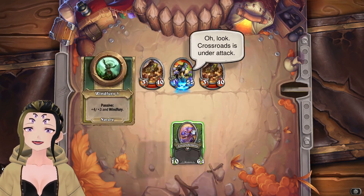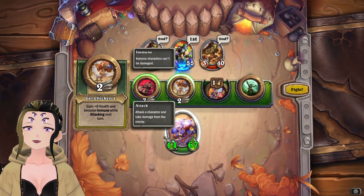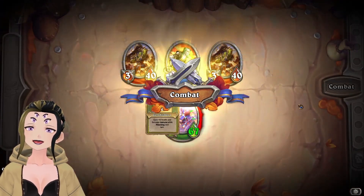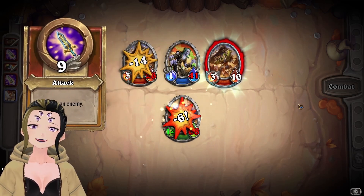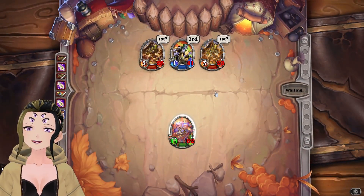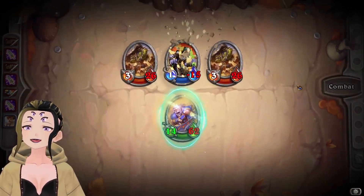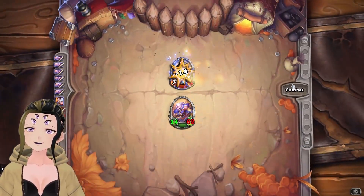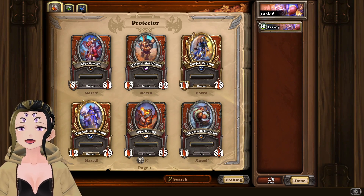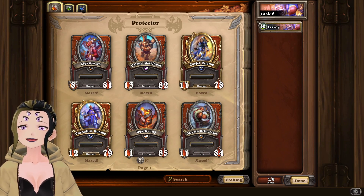At the boss fight, we put down Leroy Jenkins, use Get Chicken to pass the turn, then use Leroy Jenkins to finish off in one turn. It's a really simple task — it looks a lot harder than it is on paper. I hope these two guides were helpful for you to complete these tasks in the Leroy Jenkins event. If they were, please leave a like, comment, and subscribe. Until next time, bye bye.